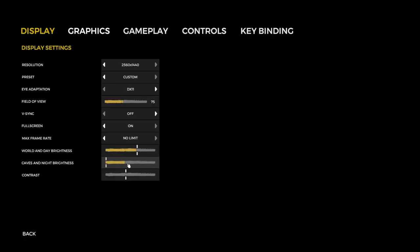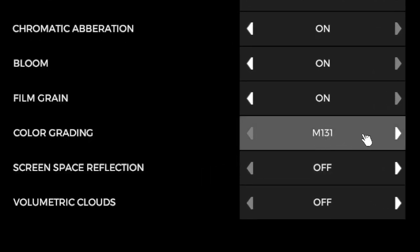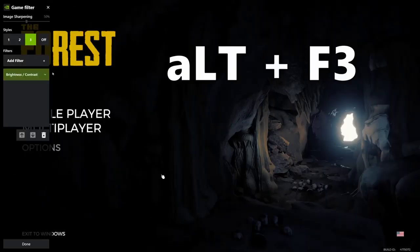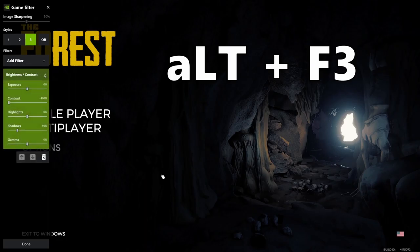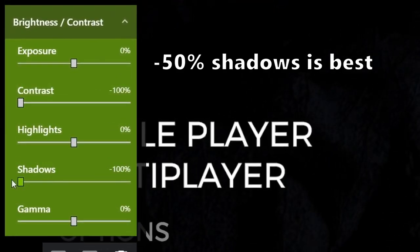How do you make your screen so bright? Well, in the in-game settings, in the graphics tab, I go over to color grading and I select M131. I then hit Alt+F3 to open up my Nvidia filters, and I choose the brightness/contrast setting. In there, I turn the contrast to negative 100%.